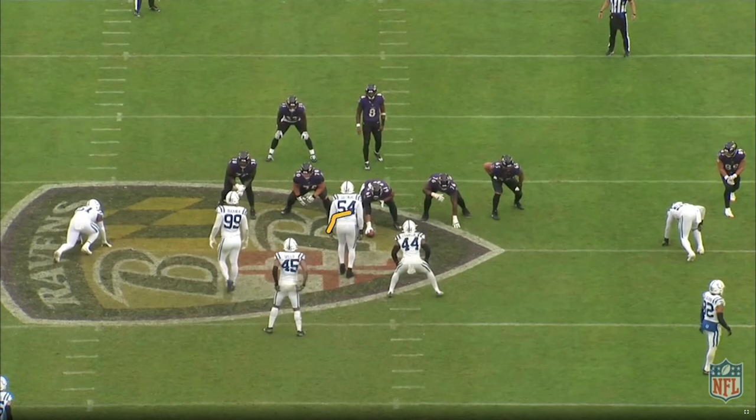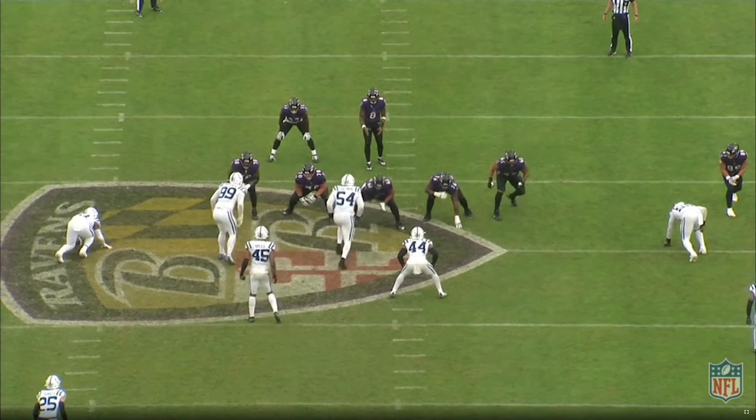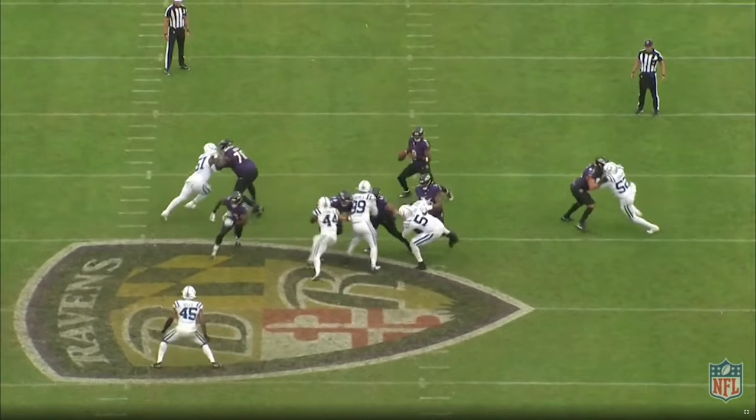They're going to run a three-man twist here. The Ravens try to pick it up with a four-man slide and the running back free-releasing. He ends up blocking a QB draw at the end — I don't really know what's going on there. However, Buckner's inside move freezes the guard. He has to step down, and this allows Franklin to wrap right around.